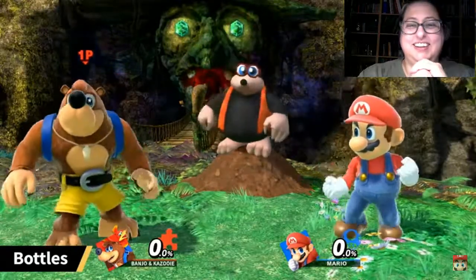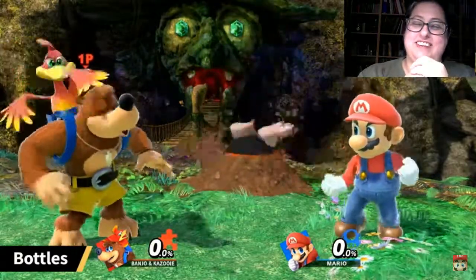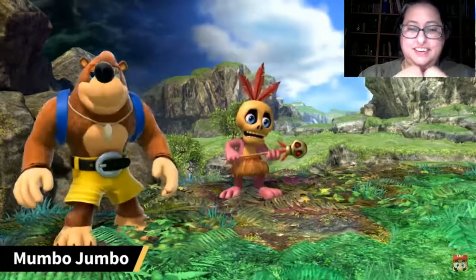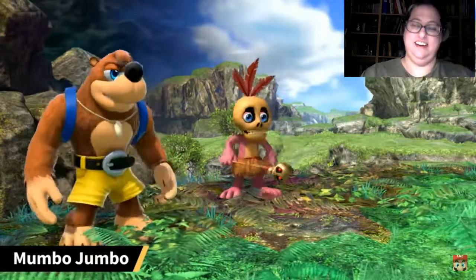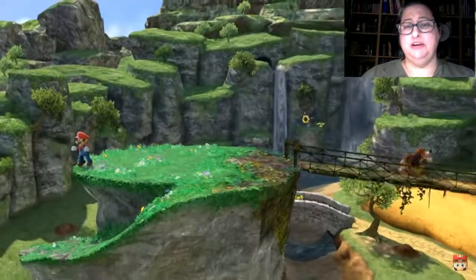He's a friend of Banjo-Kazooie — does that mean he gets killed? Next is Mumbo Jumbo. This poor soul had all of his Mumbo tokens stolen by Gruntilda, but he helps you out in many ways. So everyone's a poor soul, huh?